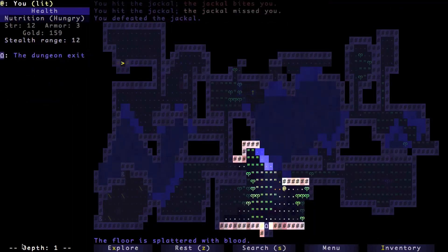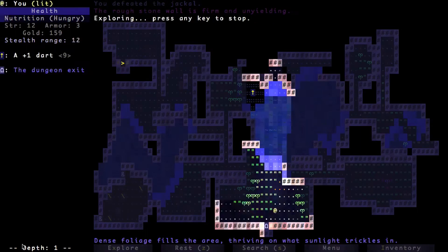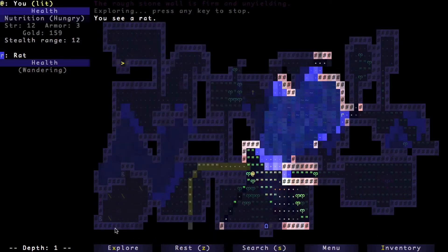I'll open up some more of the map over here. One feature in this game: if you have an unexplored part of the map, you can just hit the X key and your character will travel toward the unexplored bits until it sees an enemy. In this case we see a rat, and the rat's a good ways off — way over here — so I'll just hit X again.